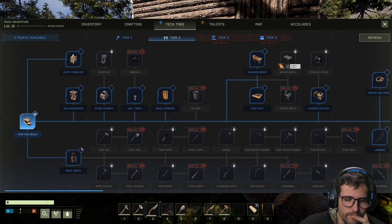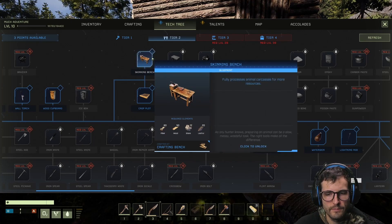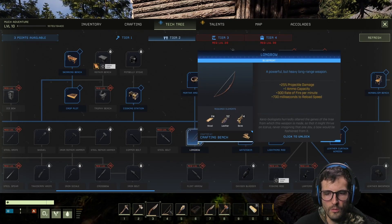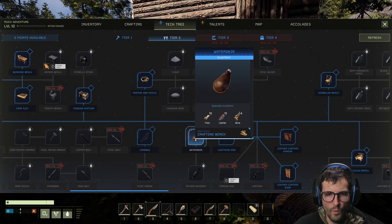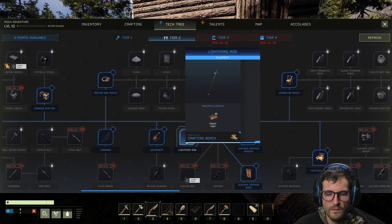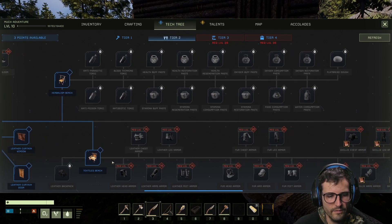Skinning bench — harvest animals into more resources. We got crops now, cooking stations now. The longbow — oh damn, dude! I think it's longbow time. Mortar and pestle to start making crazy stuff. Water skin — that's what I need! Lightning rod — you can build a lightning rod outside your place so that lightning doesn't hit your building and explode it. Herbalism bench — oh my gosh, this has a lot to it. Textiles too — I have so much leather with nothing to do with it.